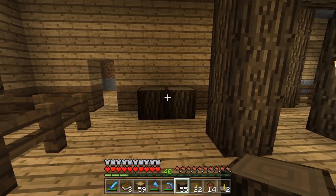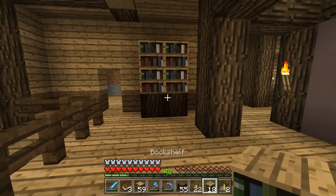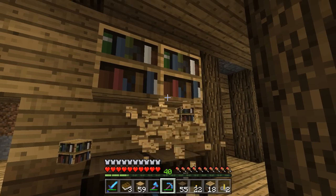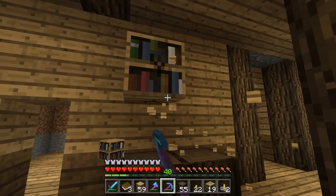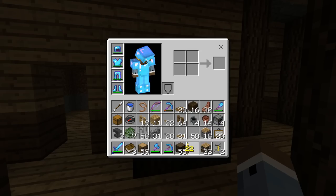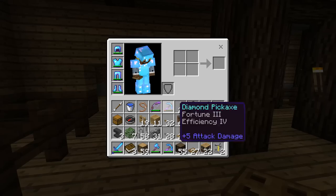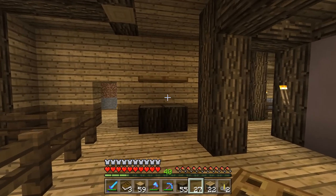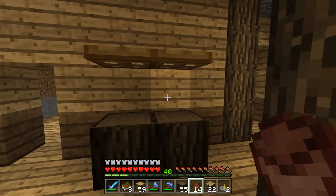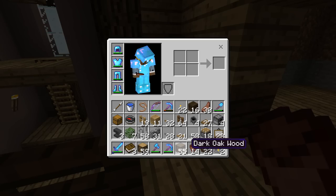Maybe over here I have some sort of bookcase — no, I don't like that. Maybe I could put leaves on top — or I could have this be an aquarium. Oh, that's what I want it to be — an aquarium! That's going to be perfect. I don't have ice with me, I'll have to do that later. Imagine there's two ice blocks right here — it'll be like an aquarium. I think that's a really good spot for one of those.